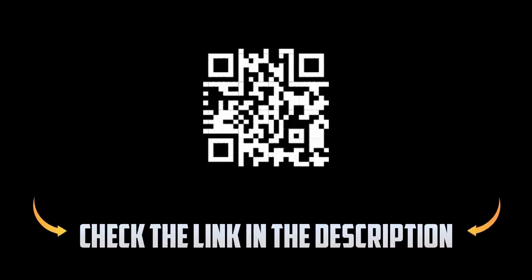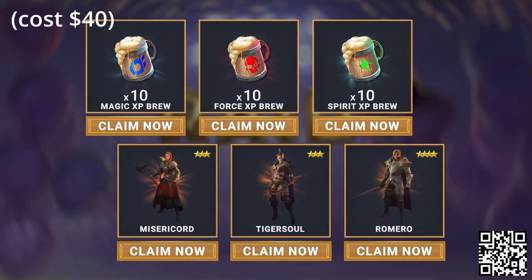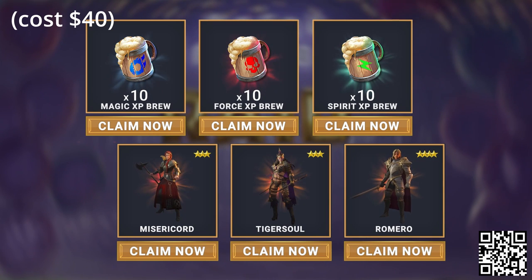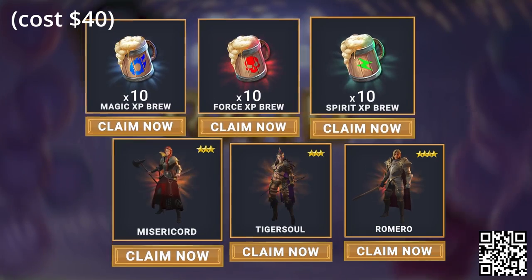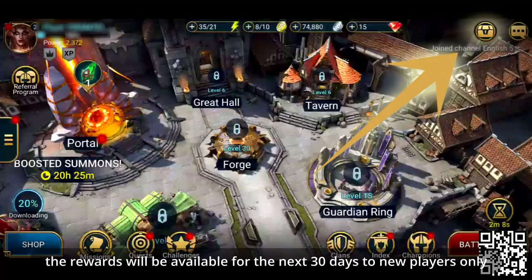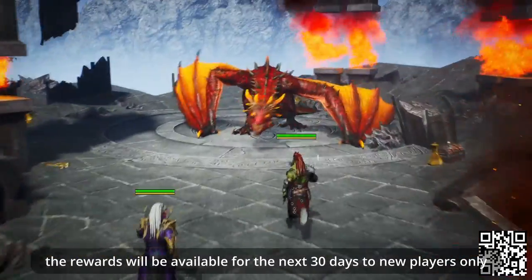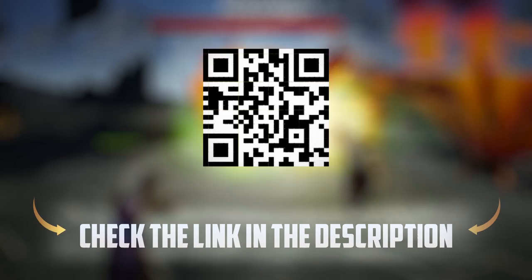To help you all get started with your raiding, you can click the link in the description or scan the QR code here on the screen, and you'll get a free starter pack worth just under $40. That means three free champions to kickstart your game in the form of Misery Cord, Tiger Soul, and Romero, plus 10 force XP brews and 10 spirit brews, all of which will be a huge boost in the early stages of your campaign. Rewards will be available for the next 30 days to new players only.